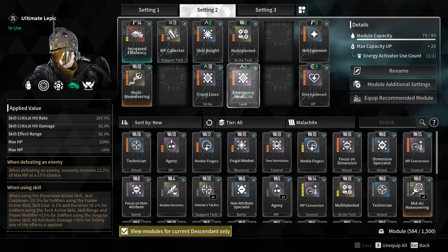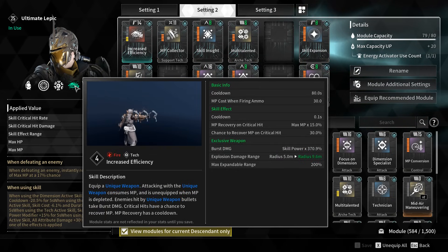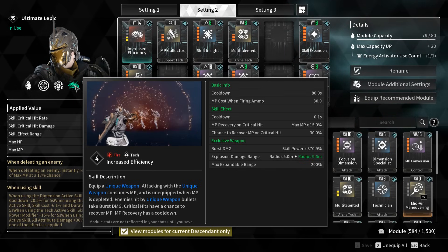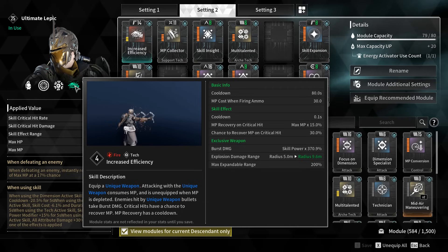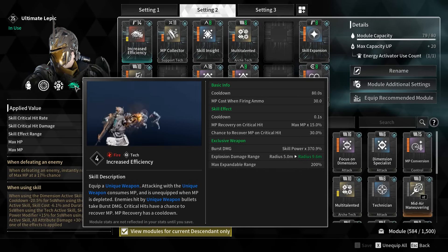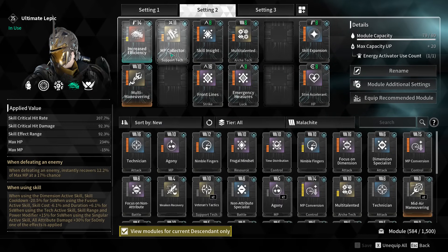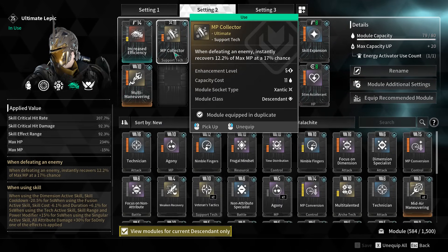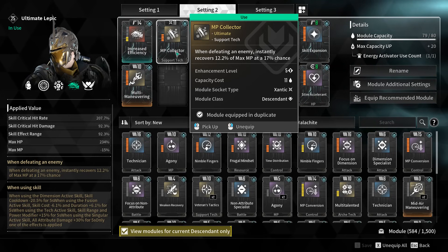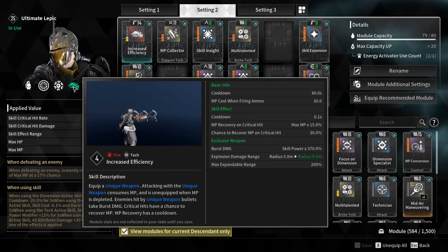Now the cool thing about this is there's a bunch of mobs, and every single one of those mobs has a chance - it's not like there's a cooldown, nope. You have a 50% chance of getting a critical hit. If you get that crit, you have a 30% chance of getting 15% of your MP back, and it's off of your max MP percentage which is really cool. To make sure you never run out, I'm running MP Collector right now, but I can see in the future not needing it.